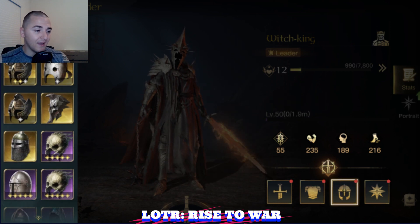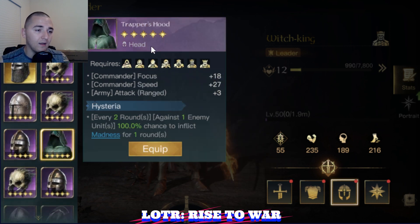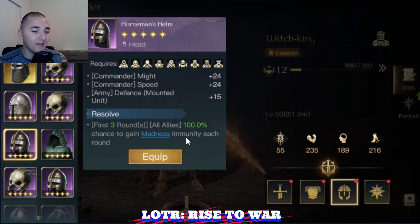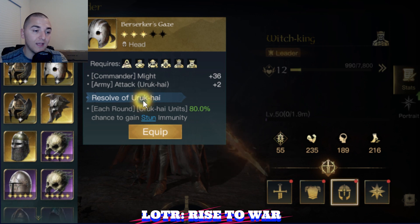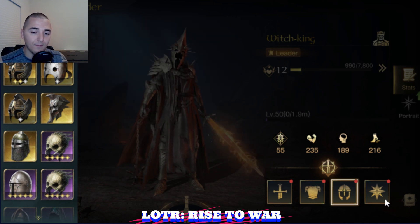Helmet — same thing. If you can get a helmet with plus attack to support your troops, Berserker's Gaze is going to give me plus attack for Uruk-hai, and Trapper's Hood is going to give me plus attack from my ranged. These are the two recommendations for plus attack early game. Once you get into the level 30s, you are going to start running anti-crowd control, whether it's a Horseman's Helm with Resolve or Warding for anti-stun or anti-madness. So keep that in mind.